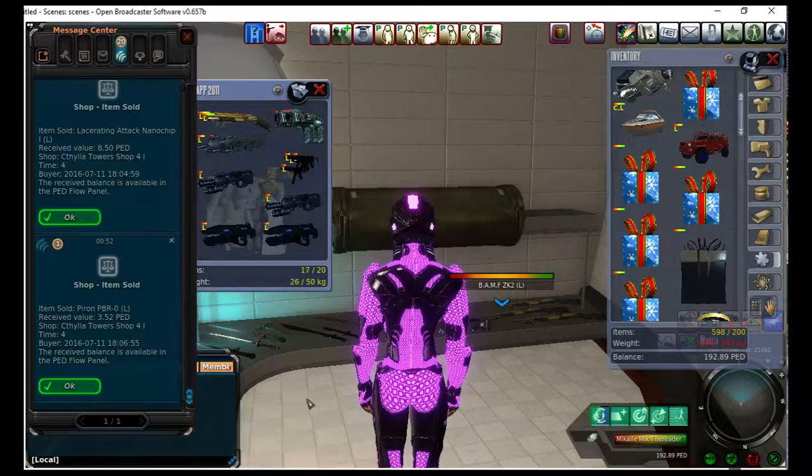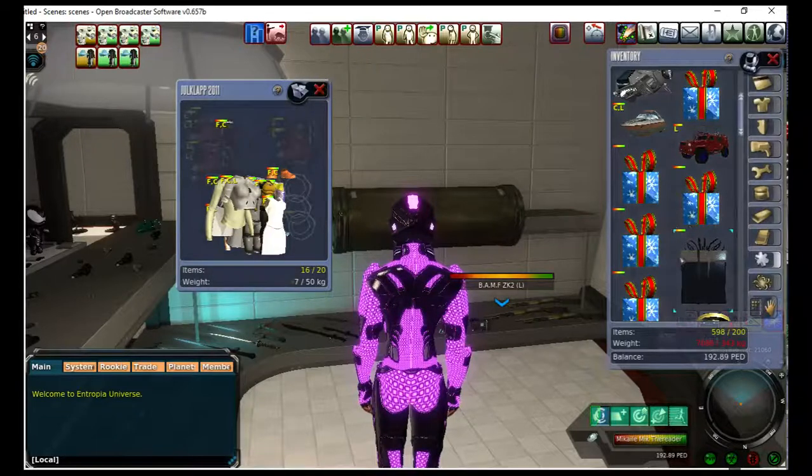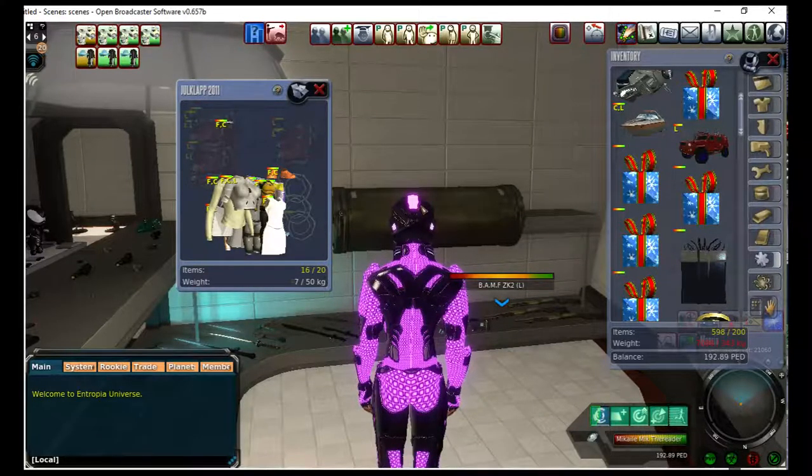I wanted to show how pricing items work, so that you understand that I set the price, but there's still a fee. This is true of all the shops, because they're all in land areas — Planet Partners, whatever. The owners of wherever the shop is get that fee. So like in Twin Peaks Mall, if I sell something that has a two-ped fee on it, the mall owner gets that. I don't get that.